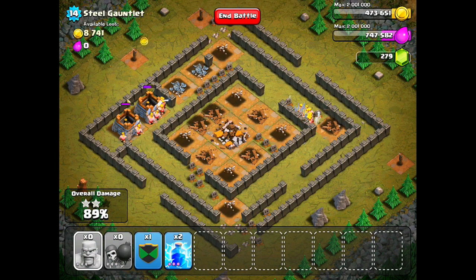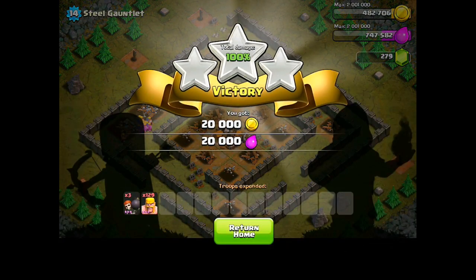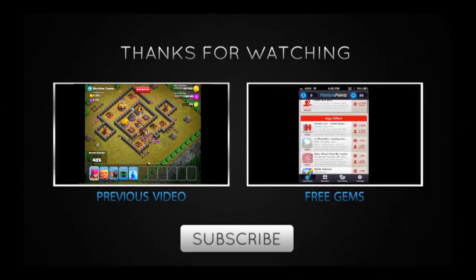As the Barbarians take out the rest of the gold storage, we'll be at 100% for the damage. They're going to go ahead and nab you a pretty solid amount of gold and Elixir for the battle. They're finishing up that last storage, and we're going to be rewarded with 3 stars. Looking at the loot, we got 20,000 gold and 20,000 Elixir.